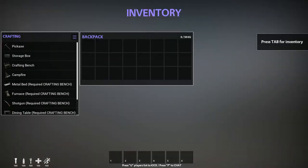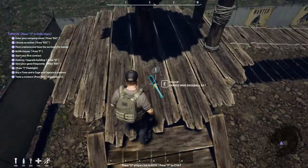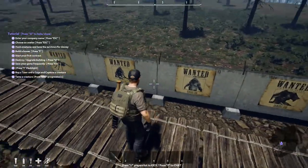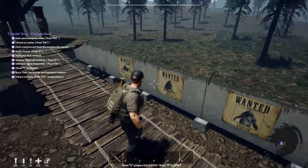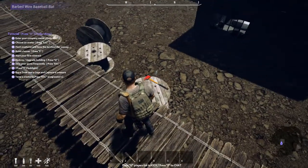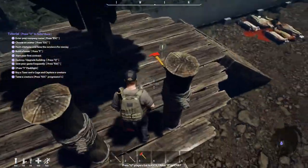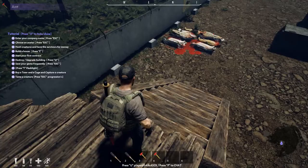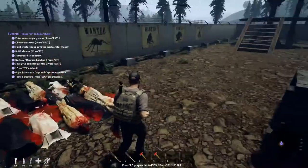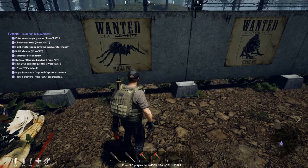Press tab for inventory — crafting and all in there. I guess we got to get materials. Oh, we got a bat. That's nice. There are the creatures on the wall — we'll take a closer look at them in a second. Another bat, and an axe down there. I guess we'll pick them all up. They might wear out or whatever. There's a Wanted Dead or Alive board — you get paid for every one you kill.